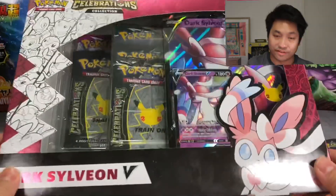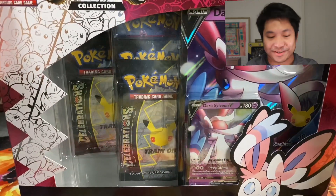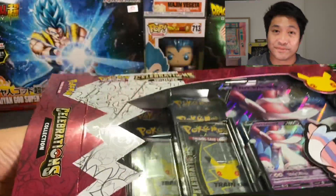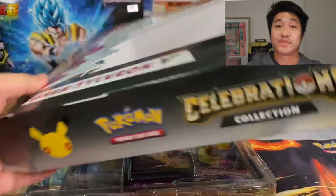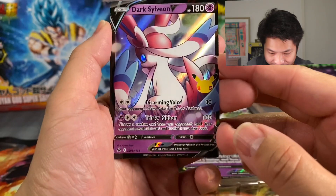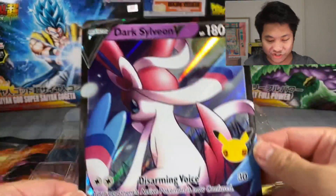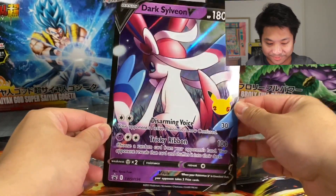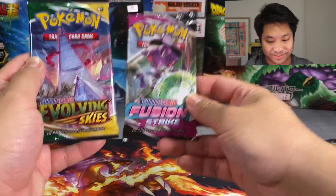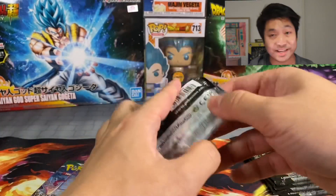Okay here we go, we're starting off with the Dark Sylveon V-Box, let's see how we go. I'm so excited, I have not opened up Celebrations in a while — I think the only Celebrations product I've opened is the Pikachu V-Union box. Here's a closer look at the Dark Sylveon looking very mischievous. We got the jumbo card, and you do get two regular booster packs and also four Celebrations. We'll start off with the Fusion Strike pack.